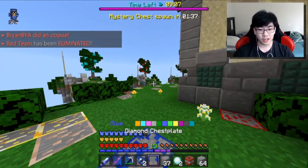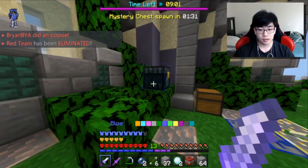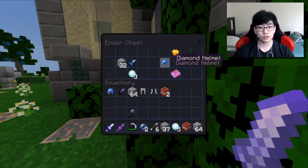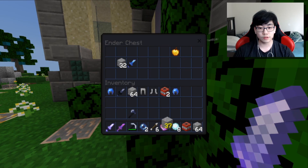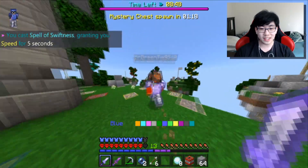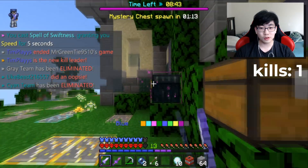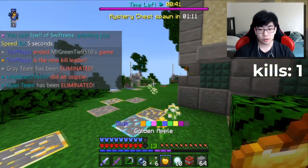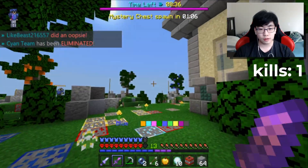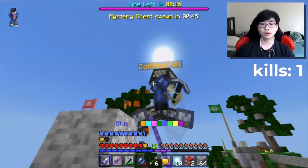Someone tried to ender pearl but it didn't work out. Grabbing diamond boots and leggings, taking the snowballs too — they're so useful. Somebody's in the center right now. Swiftness is definitely going to help us out. Putting that on — he doesn't expect a full diamond Tim. We absolutely destroyed him! There's another person nearby, getting the golden apple. He's not at the center just yet, so we're fine.